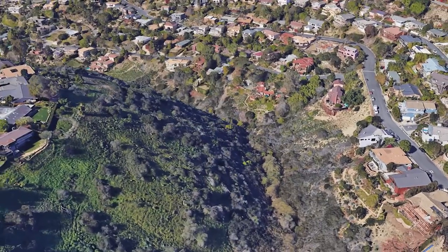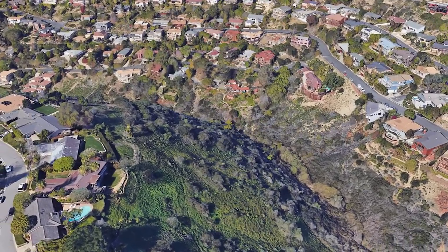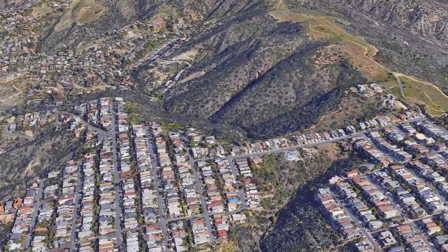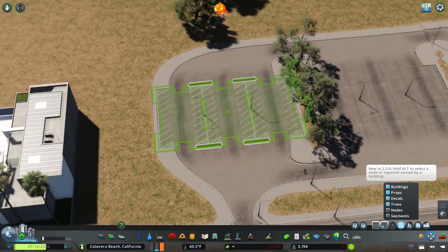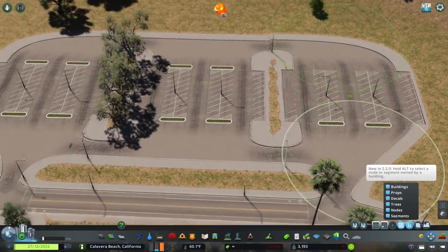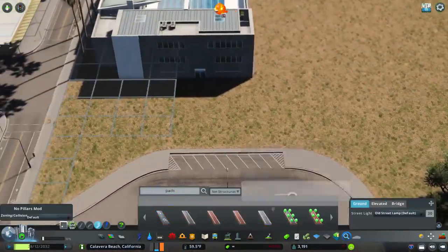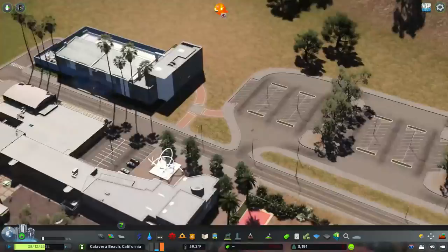I'm looking at these hillsides — once I move into the hillside area of this series, I'm going to need large-scale California bush ground cover. Springwood doesn't have as much of this problem because it's not really as coastal. But in Calavera Beach by the coast, the hillsides are really not forested — they've just got a lot of bushes on them and I don't really have any real solution to cover them. So any ideas would really be great.